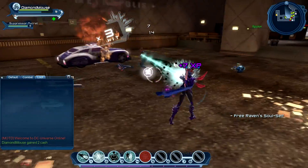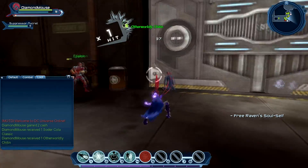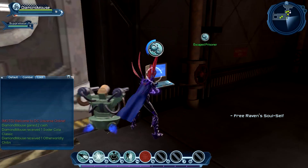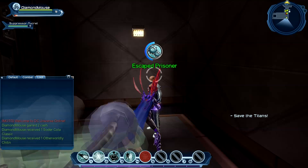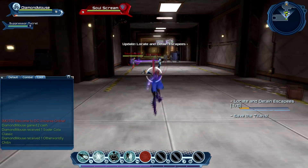Go suppress the turret. Break all the barrels for the feats. And we need to get these escaped prisoners. Luckily enough, I know where all of them are, so we won't have to spend too long doing that.